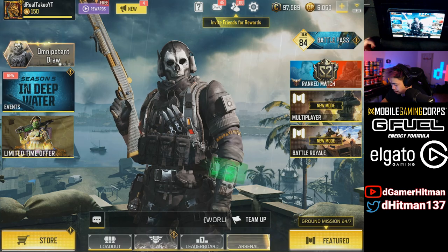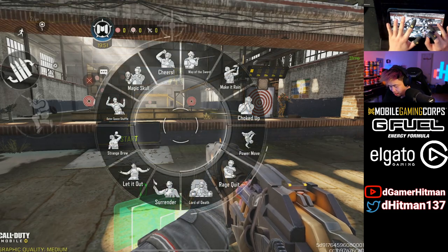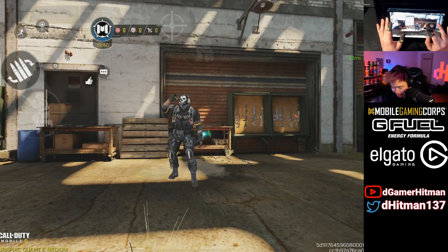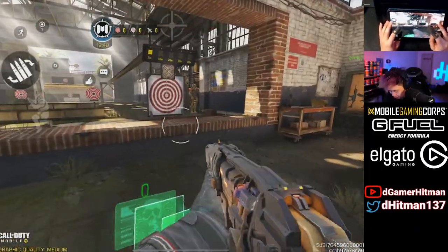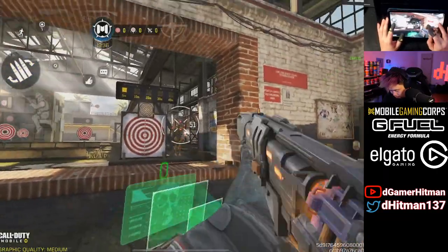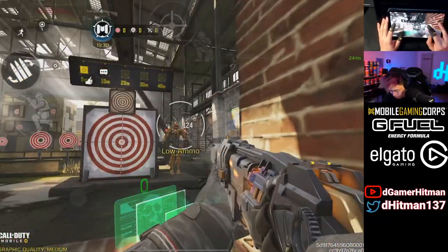Let's hop into a game and show you guys how it looks. We're gonna be in training — I was gonna give you guys a montage but I think this is the easiest way to show it. I didn't put the emote on — my bad. But cheers, because Ghost is back! I love it, the skin looks fantastic. Now let's take a look at how this feels. Let's do a reload real quick — that reload is pretty cool, not bad at all.